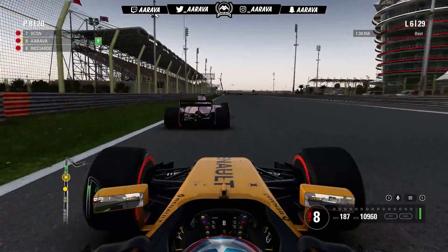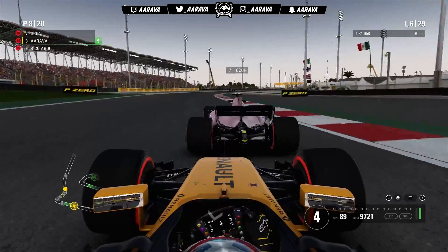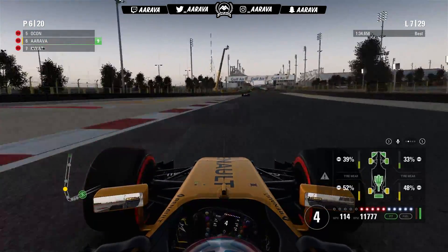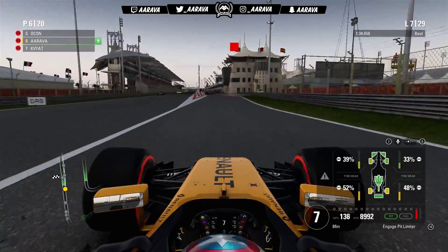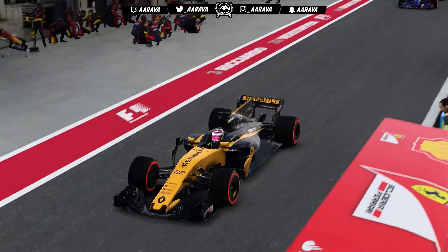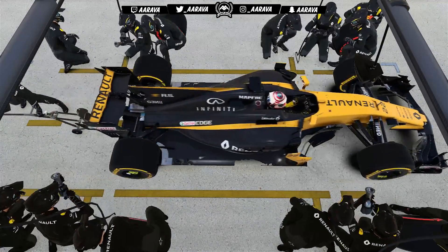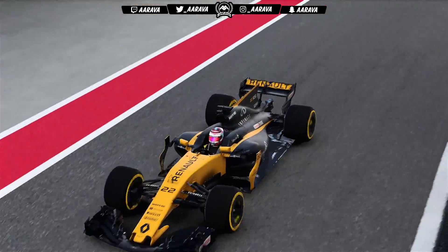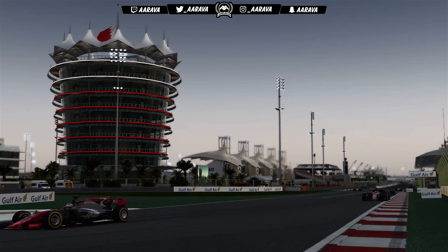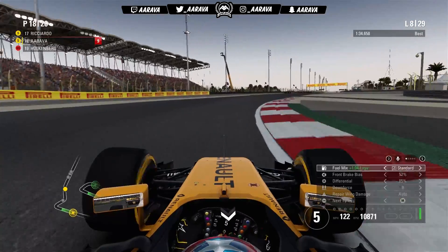On lap seven I consider chasing Ocon, but the pace just wasn't there so we come in for our first pit stop, taking on the set of soft tires. Looking back at season two, I felt we lost too much time in the middle stint on mediums while most people went soft, so this time I'm just copying the common strategy. We come out just ahead of Hulkenberg, who's on another set of super softs having already made one pit stop — so he's clearly making a three-stop work. He gets past us as we go easy on the brakes, since he's on the more aggressive three-stop strategy and I don't want to hold him up.